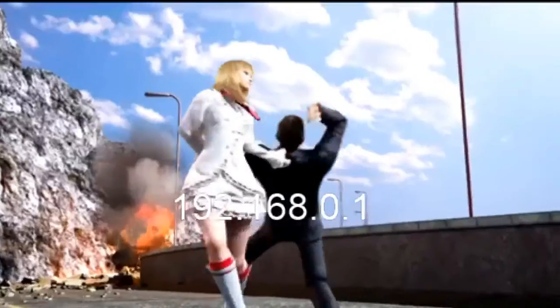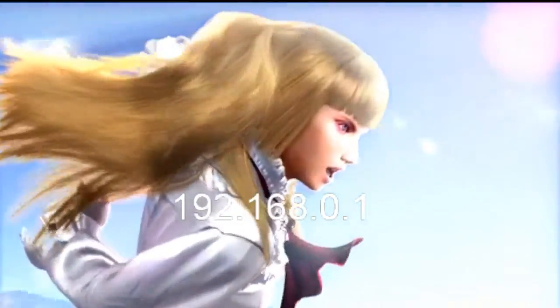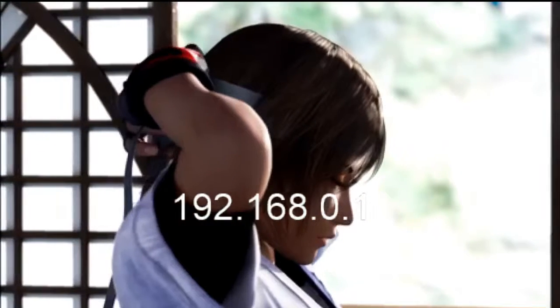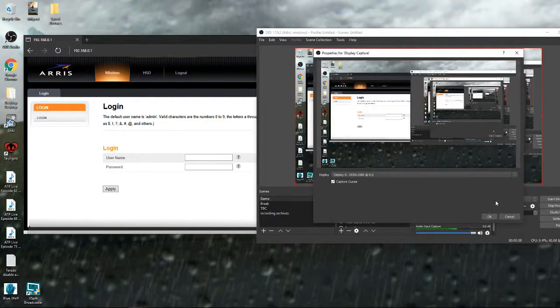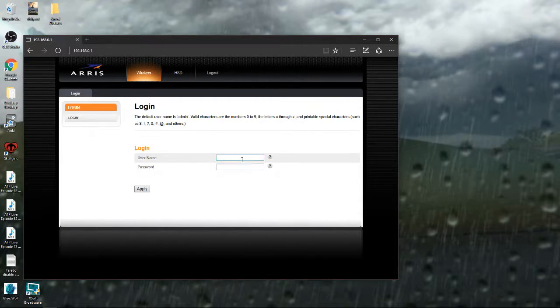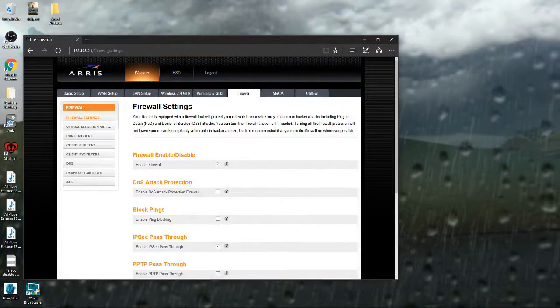After that you should come to a page that looks like this. Your default router login credentials are probably just admin and password — change them if you want. Type that in and you'll come to a page like this. Sign in and move over to your firewall settings, then hit DMZ.